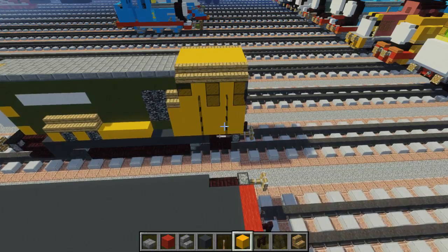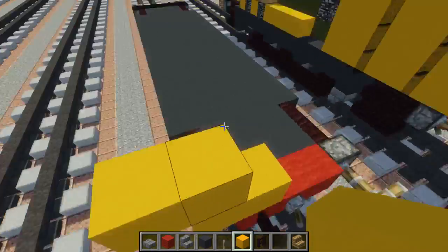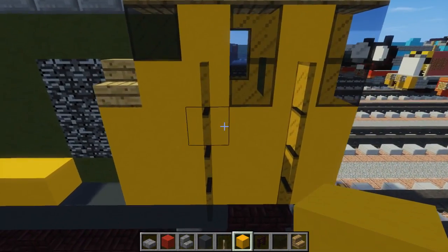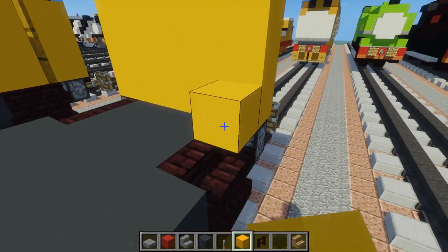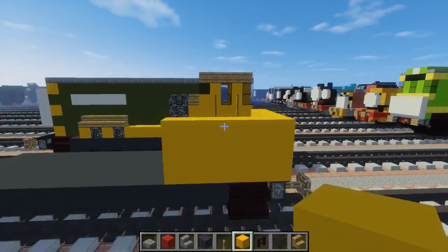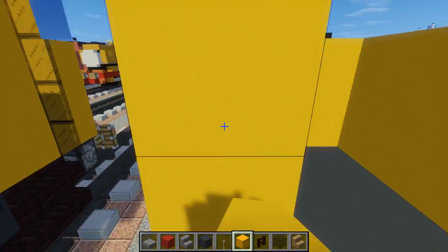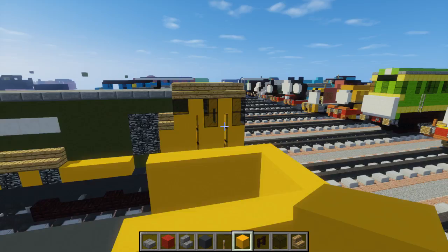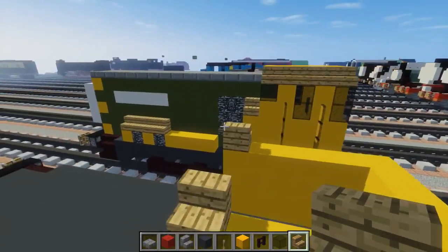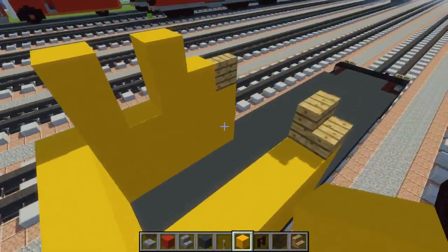So let's start working on the cab. I'm going to use yellow concrete for the yellow. First thing we're going to do is make a three by five at the back — three blocks tall and five blocks wide. Then we're going to extend it over here, five more blocks. It should be pretty identical on both sides, three blocks tall as well. Then add oak wood stairs on both sides and then an L shape. Use yellow concrete, skip a block, then a two block tall pillar. Just copy it from the other side.